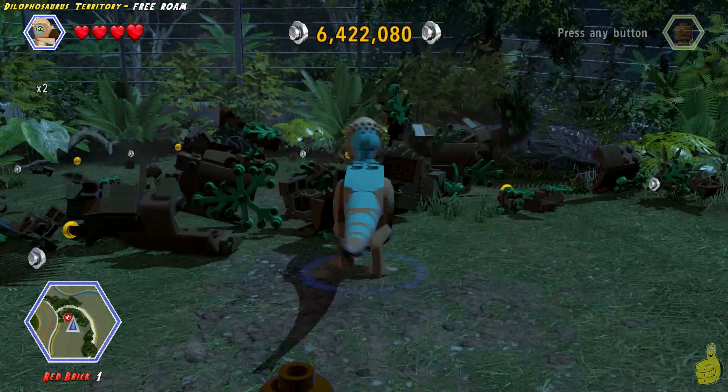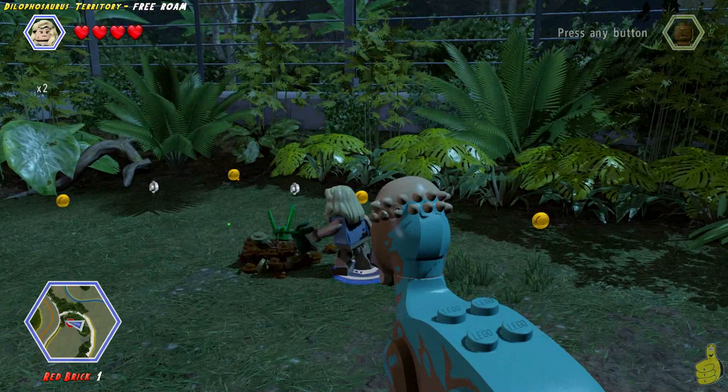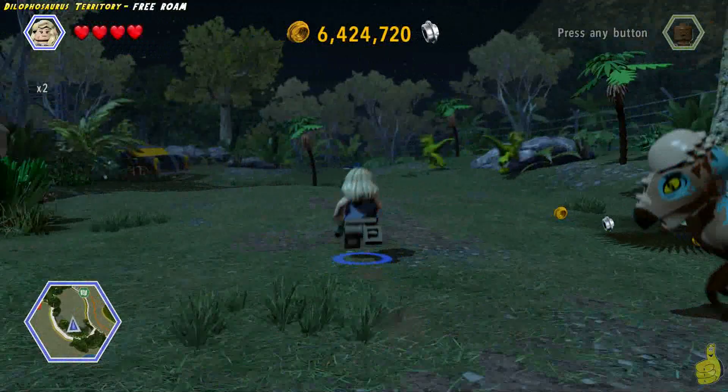There's another cracked wall and a log at the very back of the level. We switch to a packy and smack it, then use a dilo to hock-tui on the glowing black and green rock. It reveals a grow spot, so we switch to Ellie, get the watering can out, and water it. A beautiful flower grows — and there's a red brick inside. I believe it's for the 8-bit music.